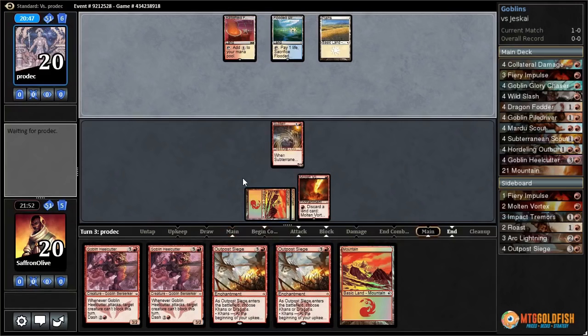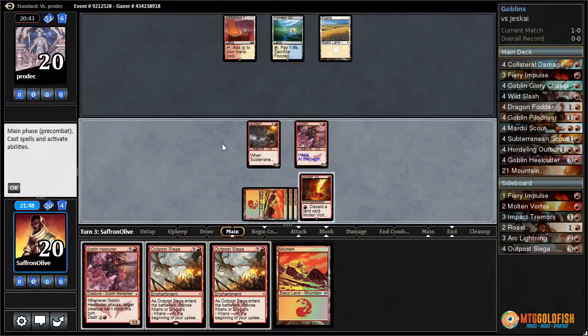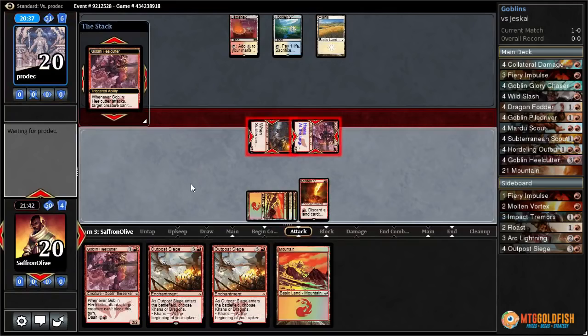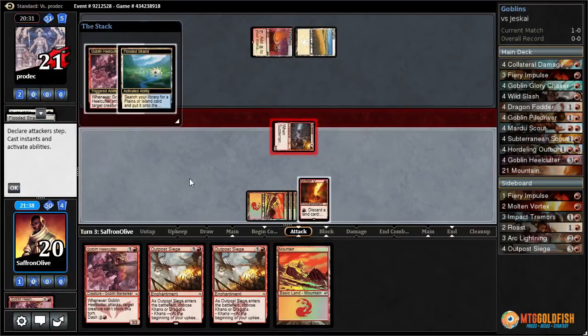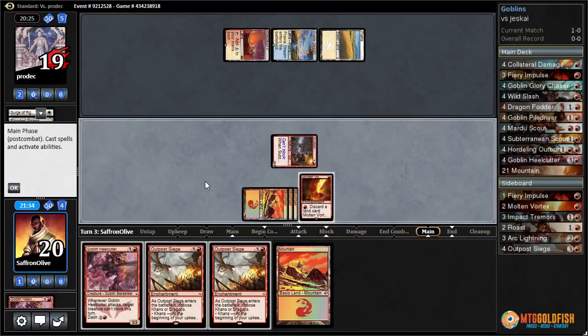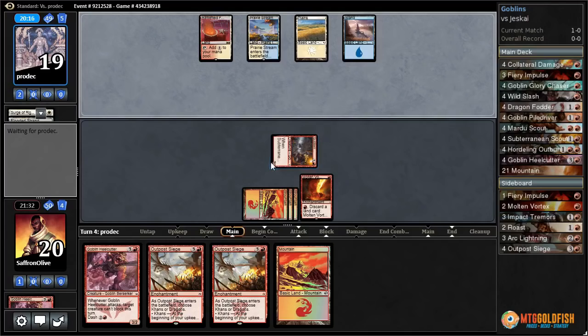We still don't have a good way of beating Wingmate Roc. There's our 4th land — we'll Dash Heel Cutter since we don't have anything else going on, hopefully getting in for 5. Opponent has Surge of Righteousness — annoying, gains them a couple life back. They have another removal spell too, but they're just getting a tap land. Still worried about Wingmate Roc with Raid — that's a lot of big flyers we don't have a great answer to at the moment.